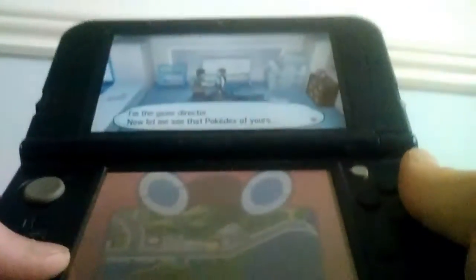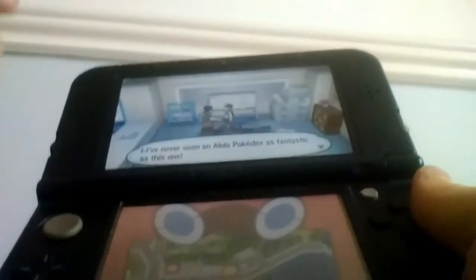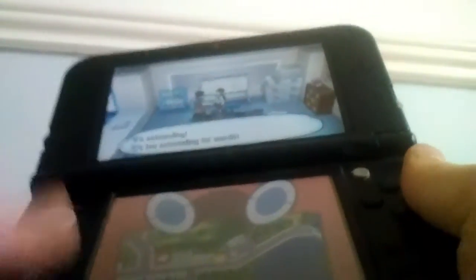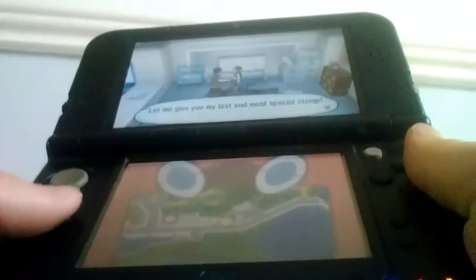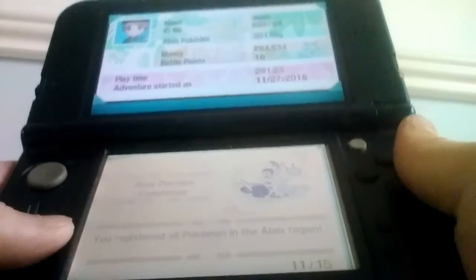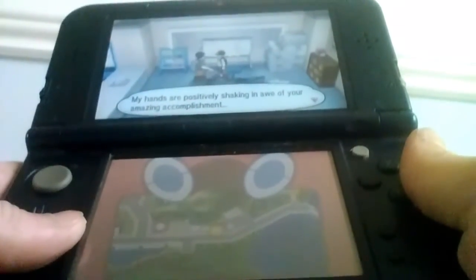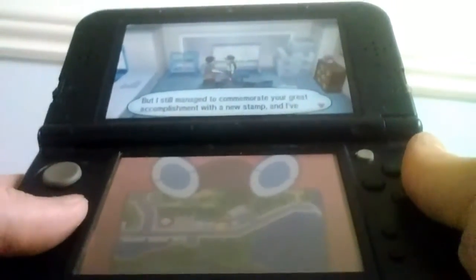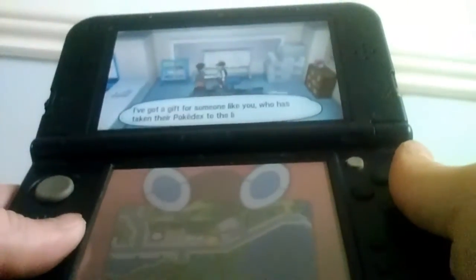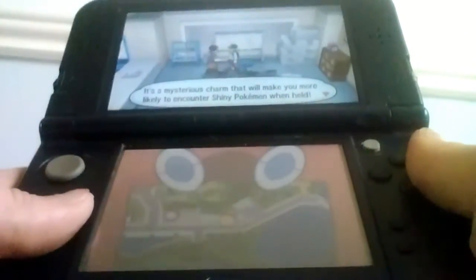Now we talk to him again and he says: 'I'm the great director — let me see that Pokédex of yours. Oh, you've completed the Alola Pokédex! I've never seen an Alola Pokédex as fantastic as this one. It's astounding.' He gives you his last and most special stamp, and he also gives you a Shiny Charm — a mysterious charm that makes it more likely to encounter a shiny Pokémon.